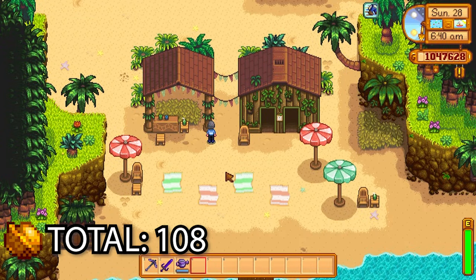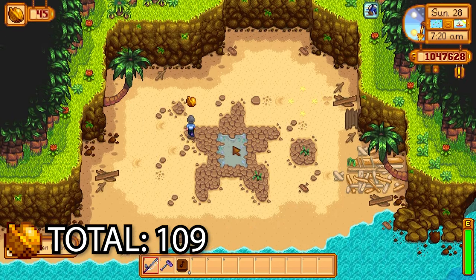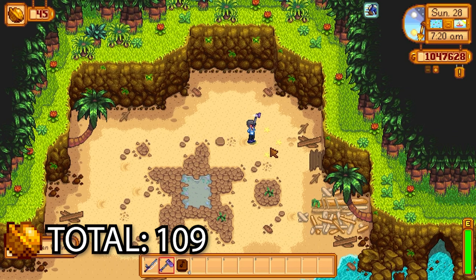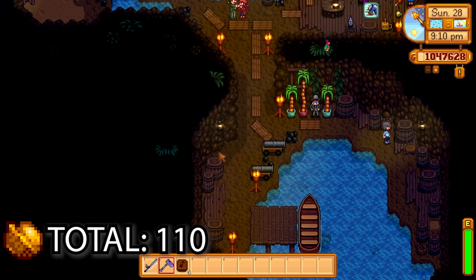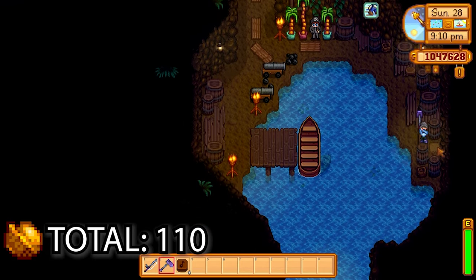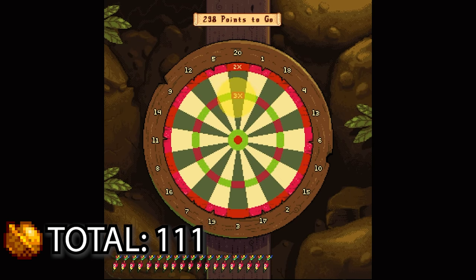Now we're going to upgrade the resort so we can access the east side of the beach. We're going to fish up one walnut, and there's another one surrounded by four golden stars just hoisted up out of the ground. Then into the pirate's cave and we can get one down at the bottom there.